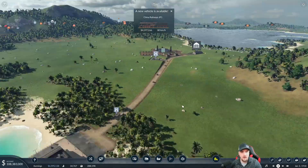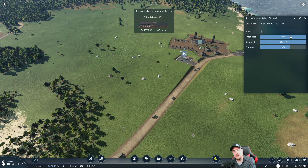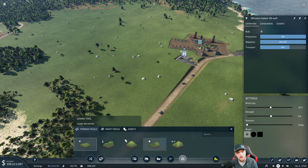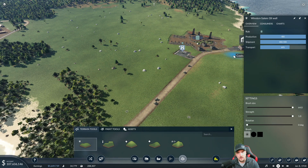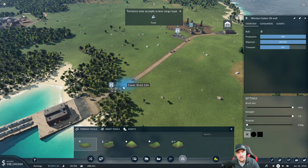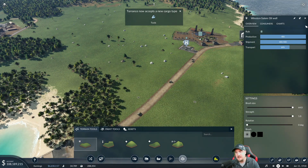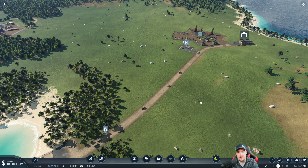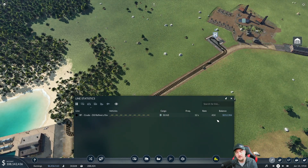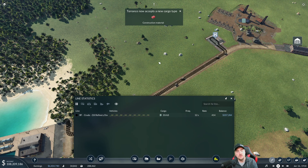This oil well can transfer up to 400 productions. The earlier road vehicles we had weren't capable of actually transporting all 400 — getting up to that number required too many vehicles on the road to be efficient; they were just tripping over one another. But with the latest vehicle, we can now see we're traveling at 414, which means everything this oil well can produce is now being transported down to the dock.